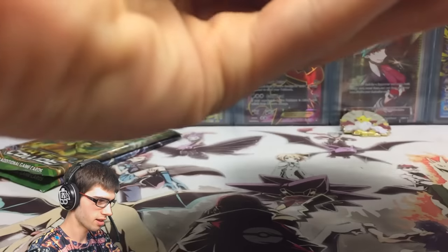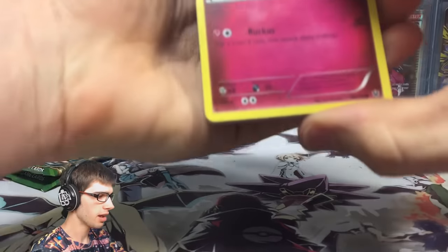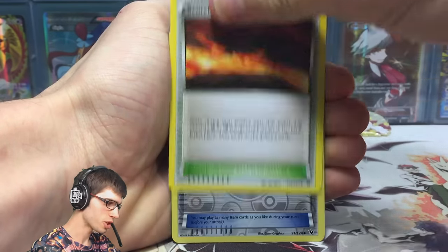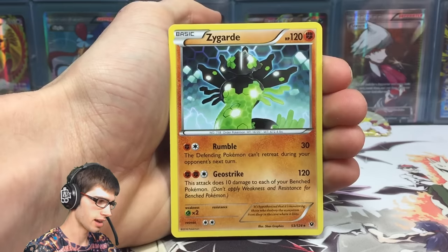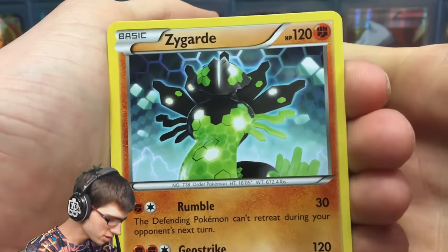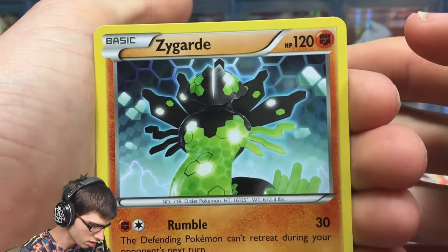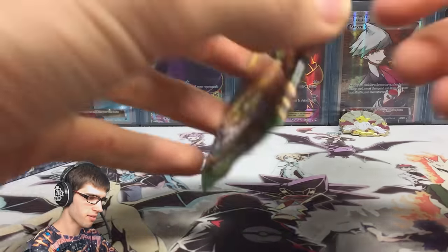So the code is facing the right way now. We've got a Snubull, Snivy, Solosis, Gothita, Minccino, Kangaskhan, a Druddigon, Scorched Earth Altaria Spirit Link Reverse, and a Zygarde regular rare. Out of the regular rares in the set this is probably my second favorite — the Lugia one is number one, but this Zygarde is number two. I love the cell form in the background and the random little lightning strike. It's got Rumble and Geo Strike.